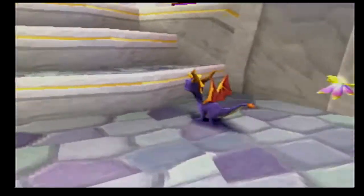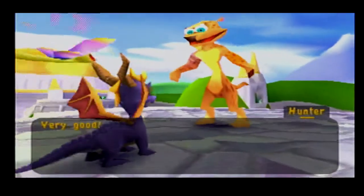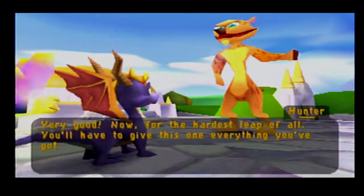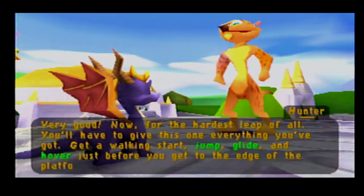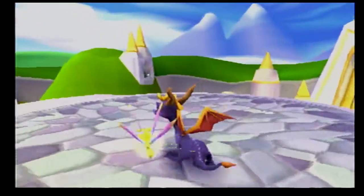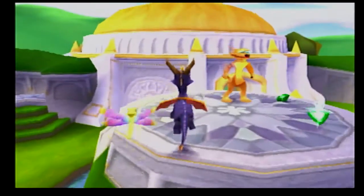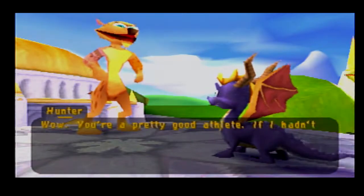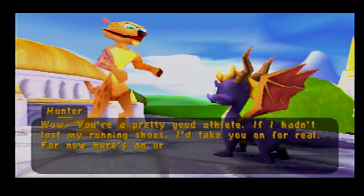There we go. Very good. Now for the hardest leap of all, you'll have to give this one everything you've got. Get a walking start, jump, glide, and hover, just before you get to the edge of the platform. Oh goody, this looks fun. Wow, you're a pretty good athlete. If I hadn't lost my running shoes, I'd take you on for real. For now, here's an orb for your collection.